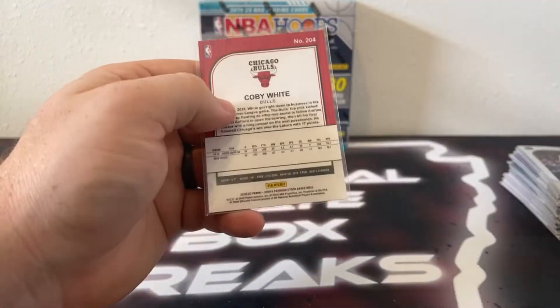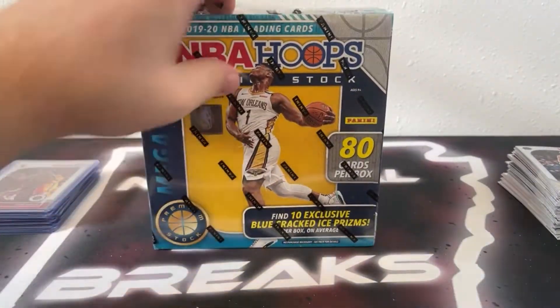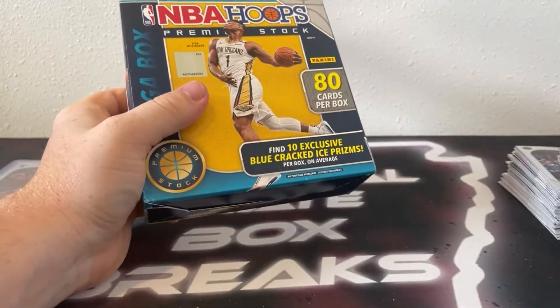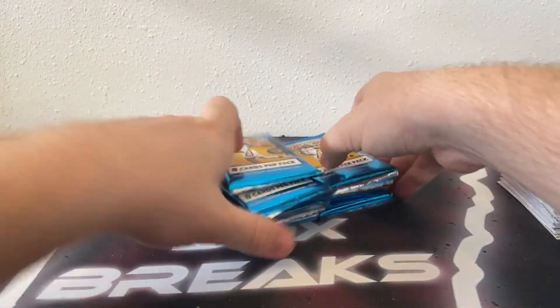That's going to take us into our mega box — 80 cards, looking for 10 exclusive blue cracked ice prisms. Here are our 10 packs. Good luck to all teams.